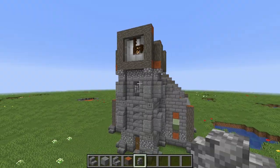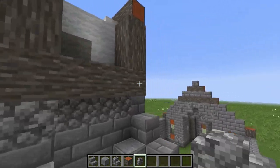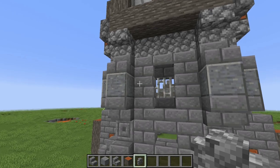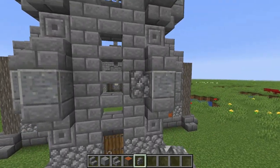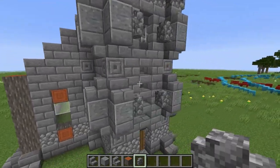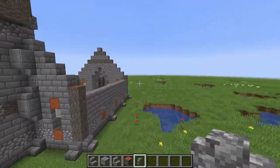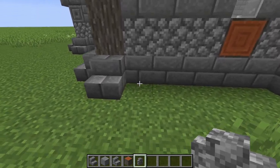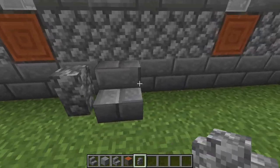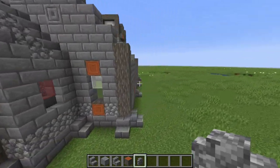Now add cobblestone walls all around the building. First in the corners all around the tower. Second, on the inside of the andesite in the front and also on the back only on the andesite side. Then on the sides next to every stone brick stair, but only on the side — not on the corners. Do the same thing on the other side of the church.